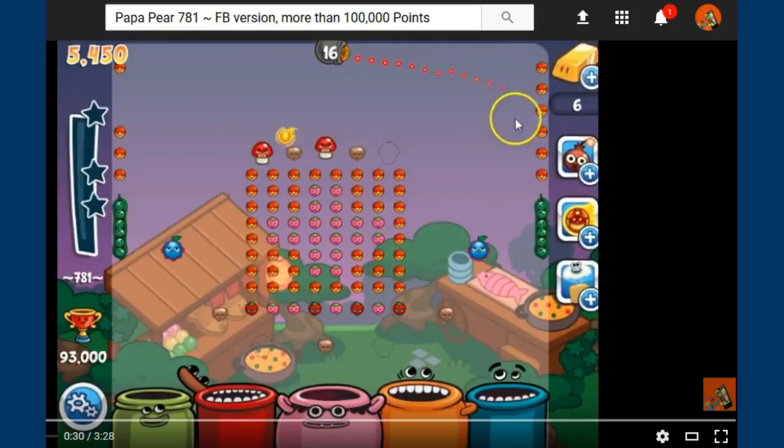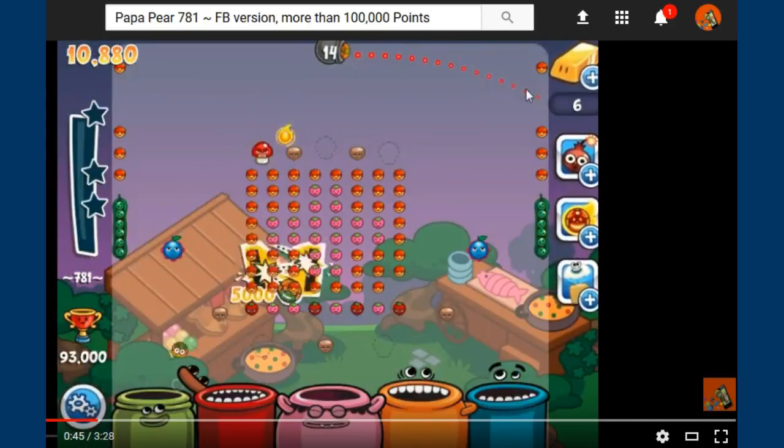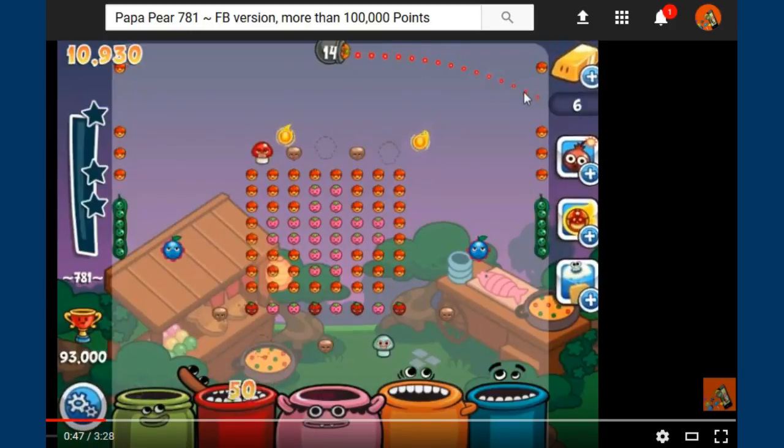Do the same thing on the other side — take out the second acorn. It's not going to be a good second shot, but just hit it anyway. Now right above the acorn, third acorn, off the wall, the blueberry, and off the wall. Another fire papa.